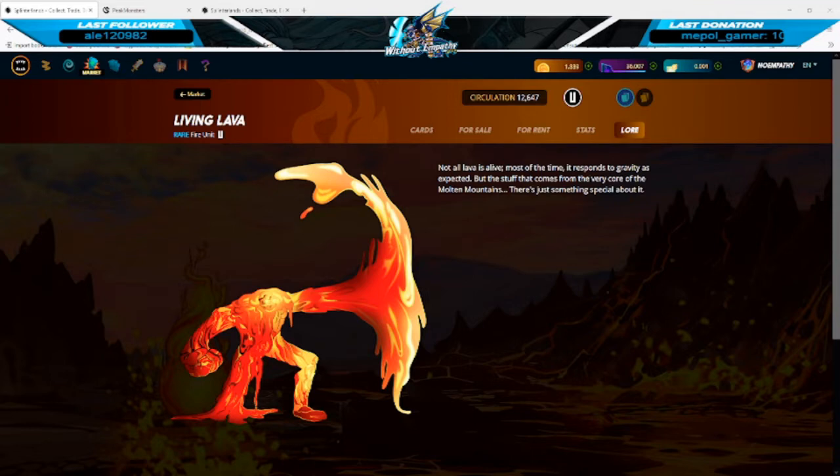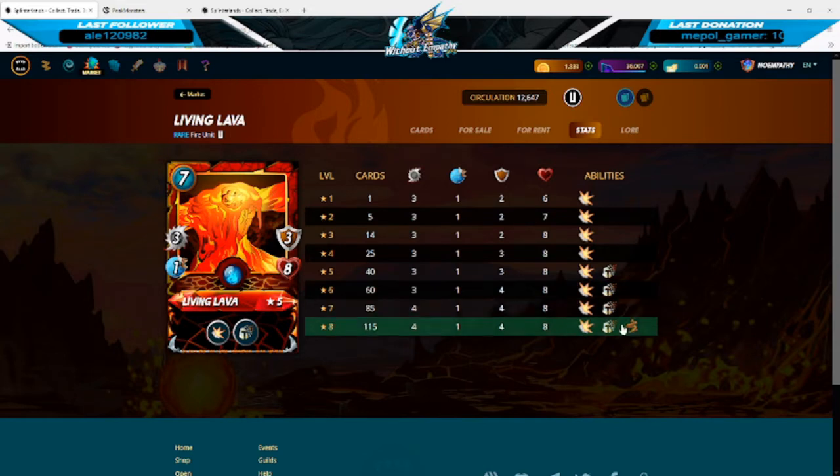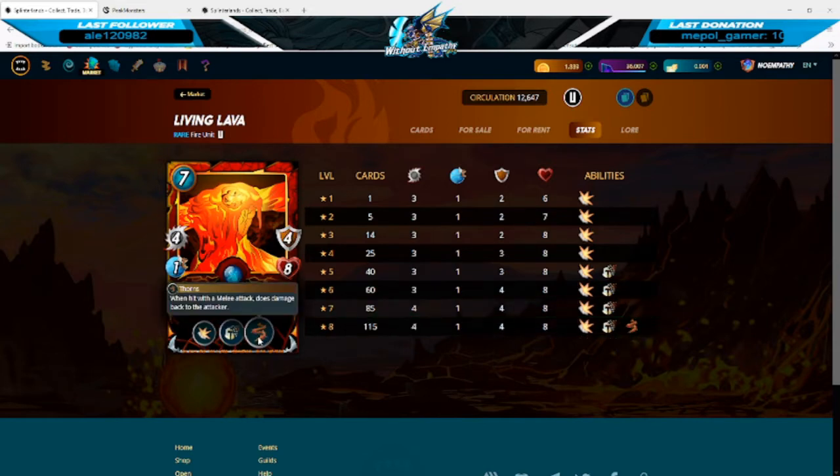Now I'll go over the Living Lava. This card is probably one of the most used in the fire splinter and has great damage, shield, and armor, making it a great choice against melee lineups. It can however fall off against speed or magic lineups due to a slow health pool and low speed. In the later leagues it gains Rust, which reduces the armor of all enemies, and maxed out it also gains Thorns, which does two damage when a melee unit attacks this card.